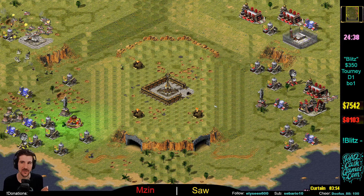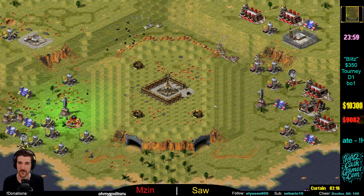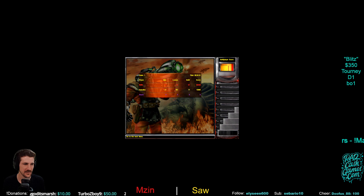So what we saw there was: Saw, for whatever reason, was scared of Mzin's traditional look — said 'this kid's gonna get ahead of me on Rhinos, I'm not gonna beat him Rhino to Rhino.' He had a plan: he got his tech up, preemptive sentry guns, played defensively, got his desolators, had the Iron Curtain and Battle Lab coming — and then all of a sudden he just forgot he was playing the tech game and charged in.